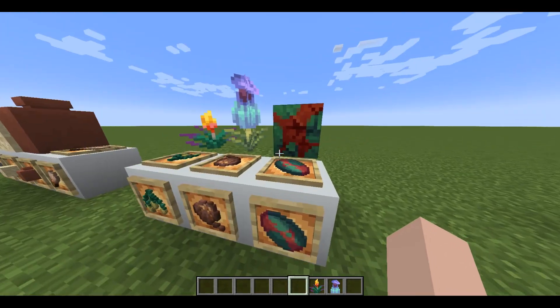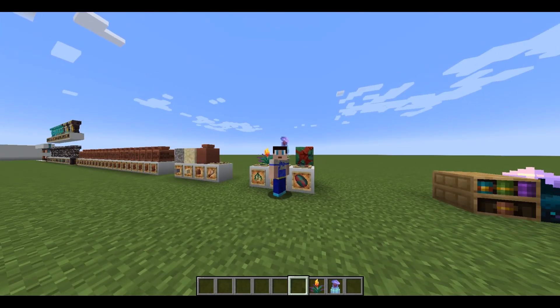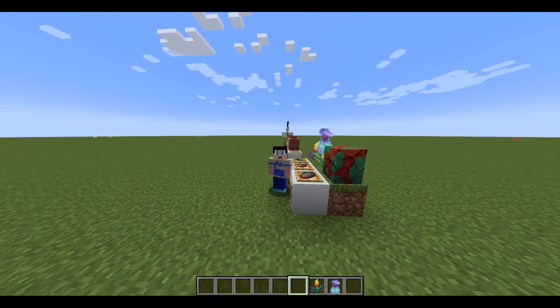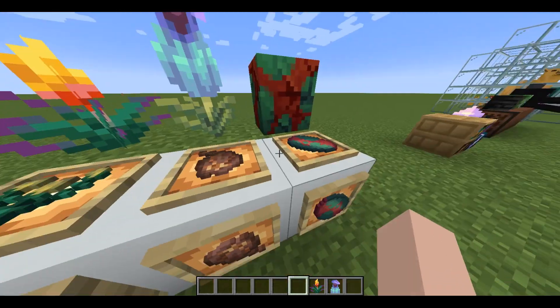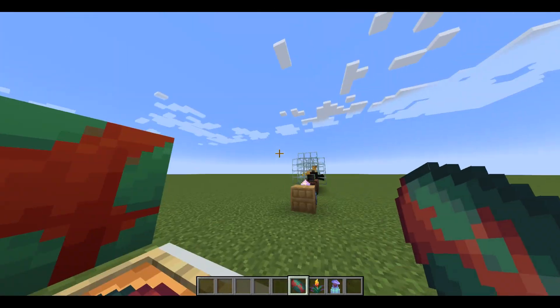The sniffer will find you these plants. Getting the sniffer egg is going to be pretty annoying — you'll have to go to underwater archaeology sites and water ruins. But trust me, it's worth it because these plants are absolutely gorgeous.